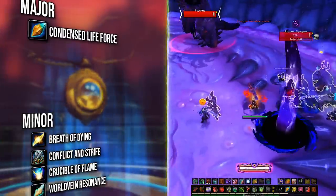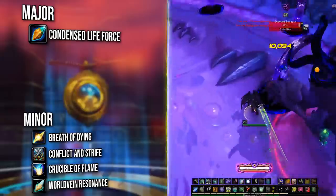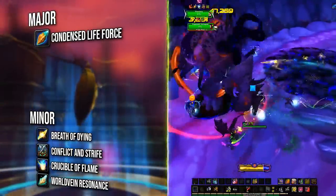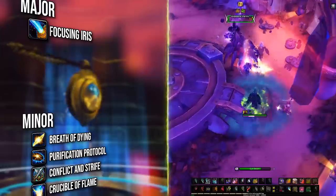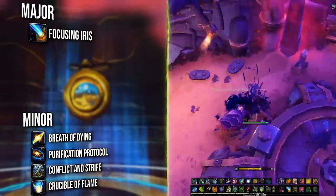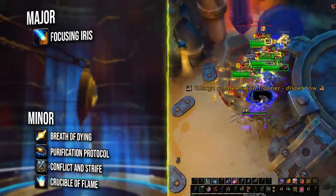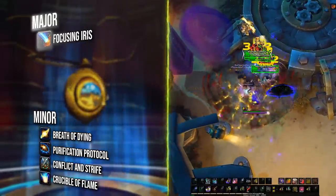For essences in raids, you want Condensed Life-Force as your major — by far the biggest single-target damage from all options — with minors being Breath of the Dying for corruption resistance and passive damage, Conflict and Strife for versatility, and Crucible of Flame for even more passive damage. Worldvein Resonance is also a strong minor pick, but only if three or more folks are also using it in your party. For Mythic Plus, your major should be the Focusing Iris, because it provides a huge chunk of AoE damage and will make your tanks hate you — hard to maintain aggro. Minors follow the same path as raiding, with a big mention to Purification Protocol for AoE damage and a huge damage boost in Horrific Visions where all enemies are aberrations.